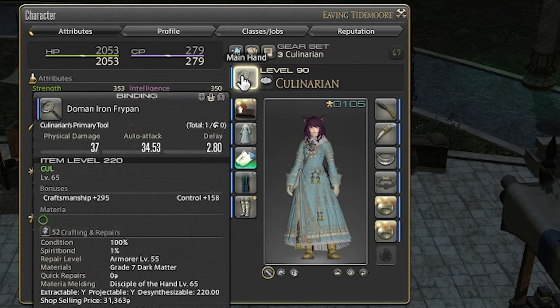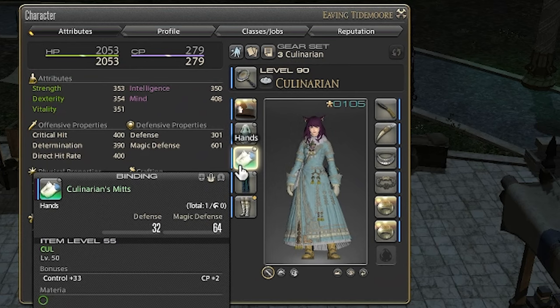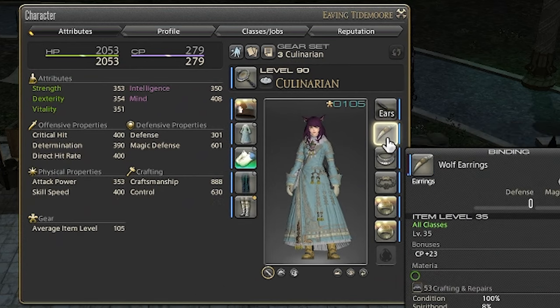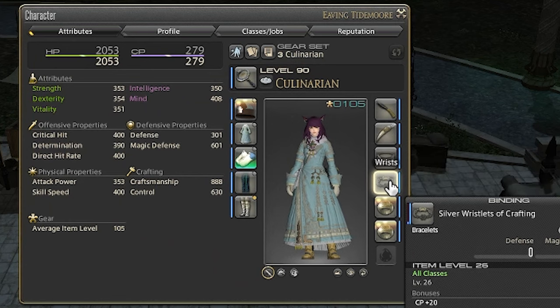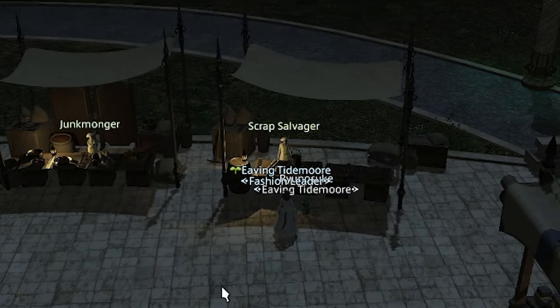Now we need to craft their turn-ins. The first tier is three turn-ins, and every subsequent tier will be six. If you look at my crafting gear, you can see it's pretty horrible. I'm hoping to fill these orders without spending Gil upgrading my gear, and just use the purple scripts to buy my upgrades for later custom deliveries. Since Zoe's crafts are way easier than Artie's, I'm going to make hers first.